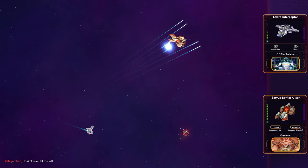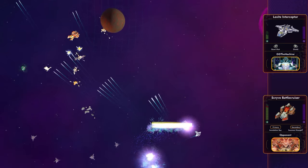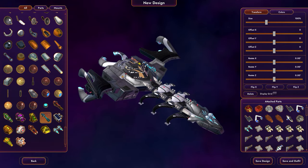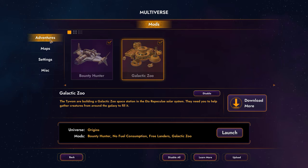Star Control Origins released back in September and so far we've seen some fantastic mods from our community. Adventure Studio and The Ship Crafter allow our players to create cool new content. Today we're sharing a list of some of our favorite mods from the Steam Workshop.